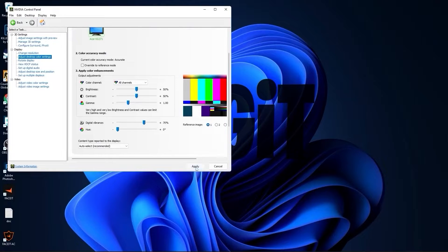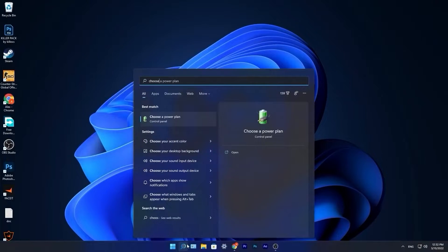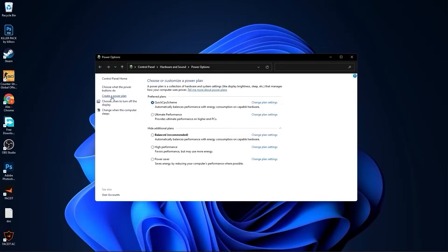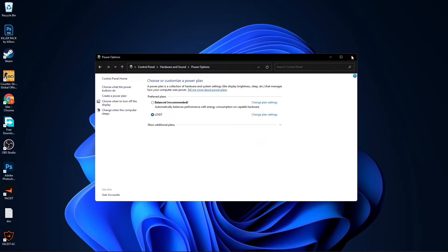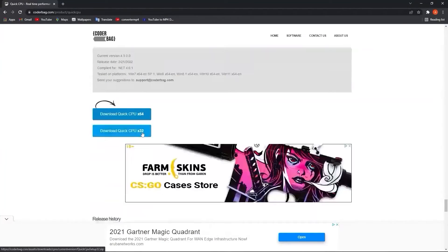Go to the search bar, type choose, and press on choose a power plan. Here you have to press on create a power plan, check high performance, rename it, press next, press on create, and you will have it here. Close this page.